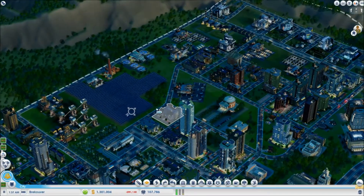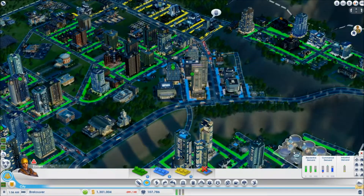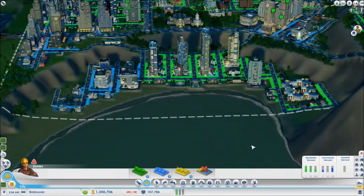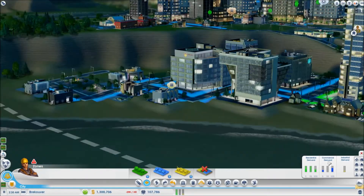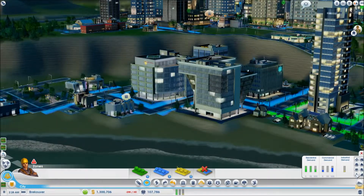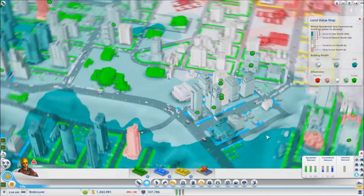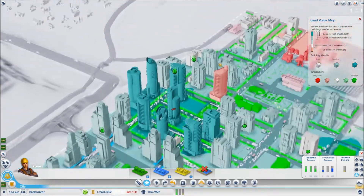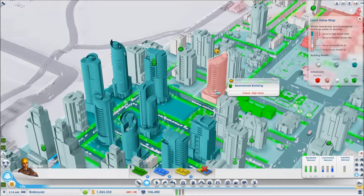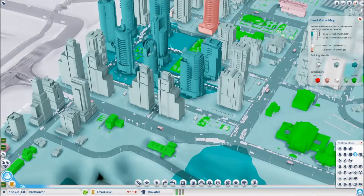We need zoning - we have some high wealth commercial zoning needed. That looks pretty high wealth to me. Land building - yeah, that's all high wealth down there, that's medium wealth, you need more high wealth. Wait - negative influence? Abandoned building, high taxes - get out of here, you guys can deal with it.